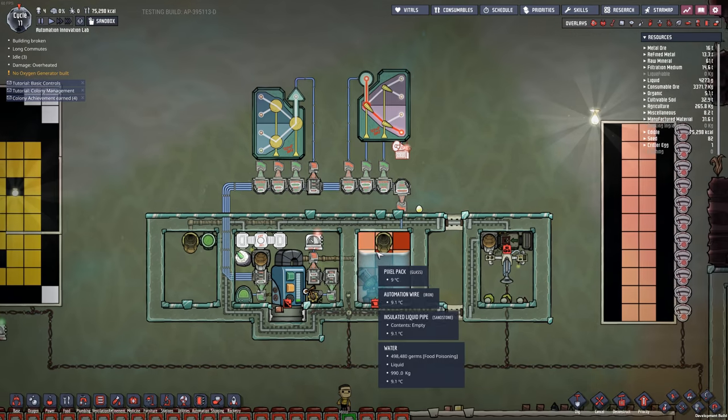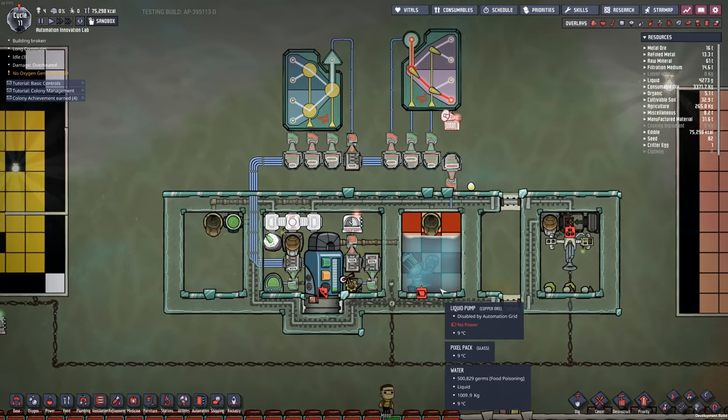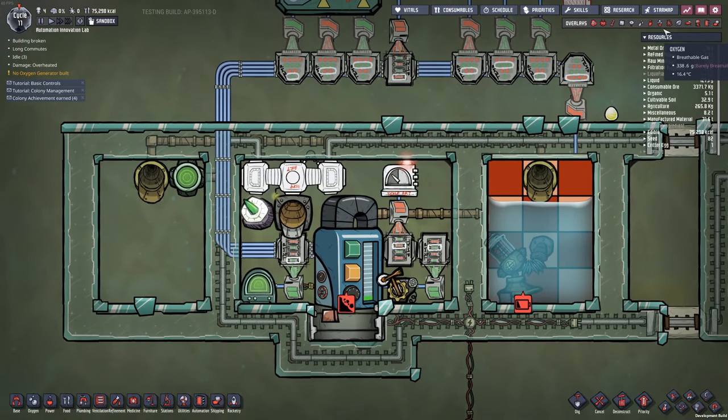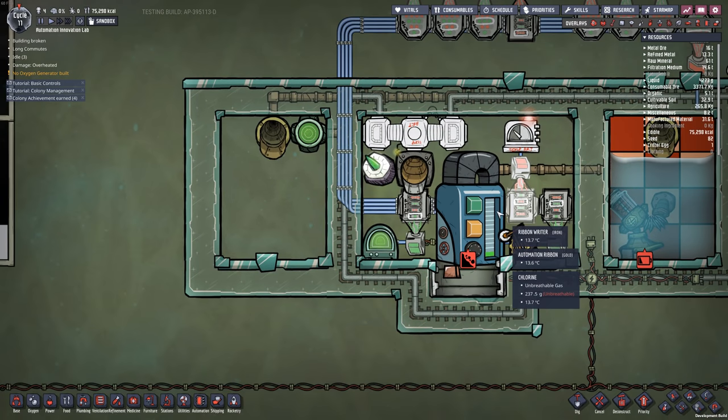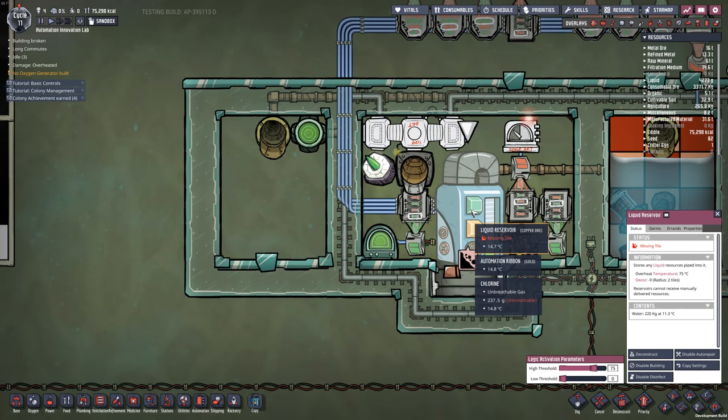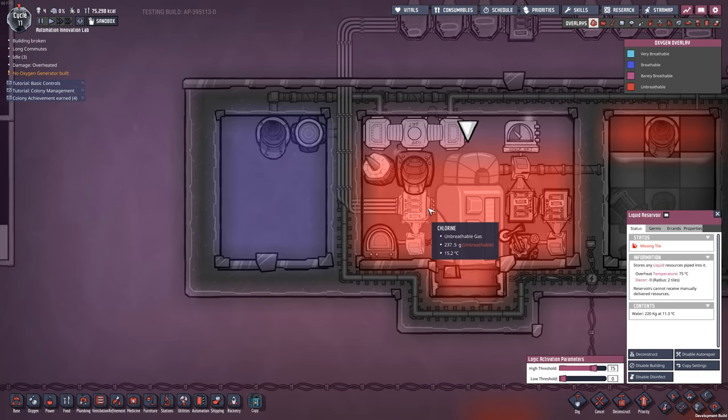Now that we understand how the automation ribbon works, here's the scenario. On the right I have a tank full of water, but this water is incredibly germy — full of food poisoning. I want to get rid of that food poisoning by using a liquid reservoir inside an enclosed area full of chlorine. Since the tank is exposed to chlorine, it will kill the germs in the water it's holding.